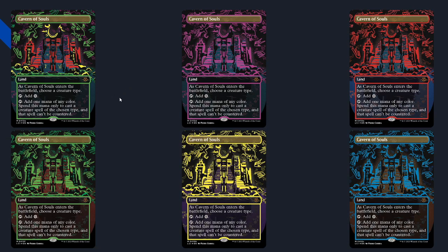Moving on, we have a very important reprint: Cavern of Souls is coming to Standard. We get six neon ink prints first seen in Kamigawa: Neon Dynasty, now appearing in Ixalan as well. Cavern of Souls is a land — when it enters you choose a creature type, you can add colorless or colored mana only for that creature type, but the spell you're casting can't be countered. That's the big part. It seems a little scary for Standard, but currently counter-spell control is not a large part of the meta, so it's very hard to play right now.